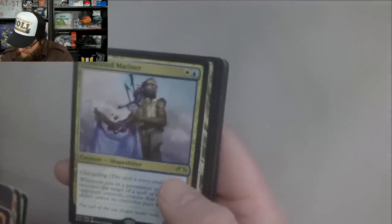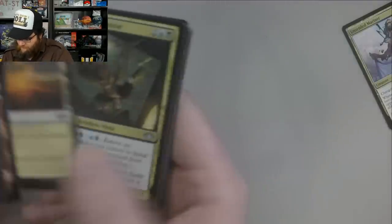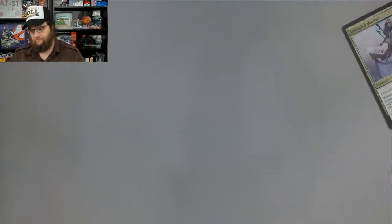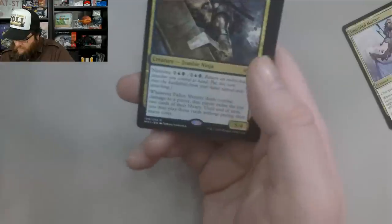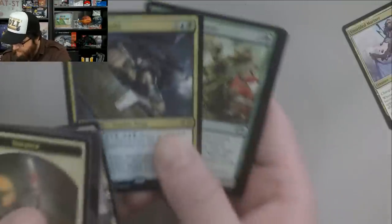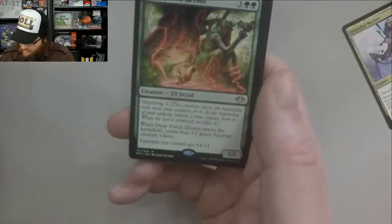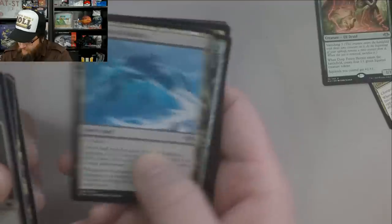Unsettled Mariner. Tranquil Thicket. Fallen Shinobi — five-mana 5/4 with Ninjutsu. The bane of my existence — the Kamigawa sets. I already mispronounce enough words the way it is. Go and watch me unbox anything Kamigawa — it's an absolute bloodbath. Deep Forest Hermit. We got Frost Walk Bastion here, Snow Land — love that.